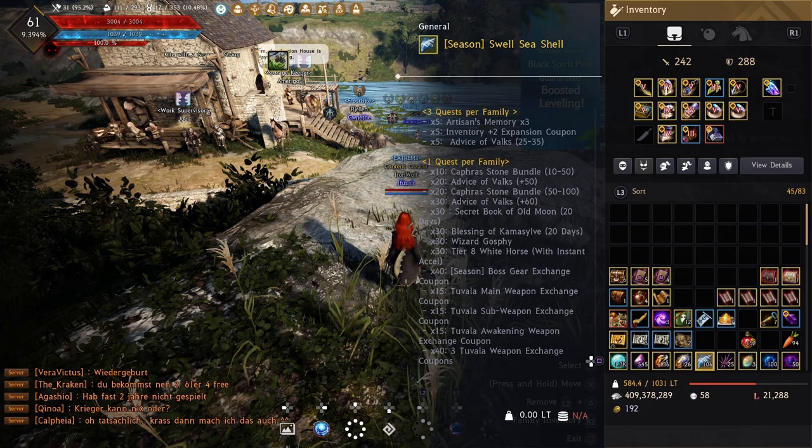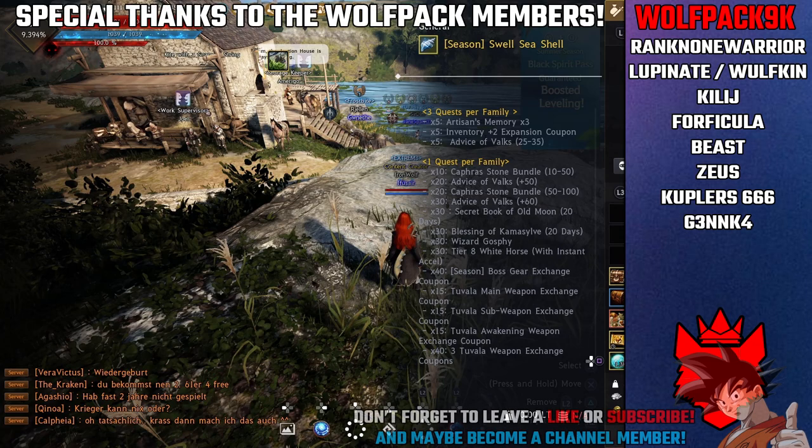My top three picks: a set of three weapon exchange coupons for 40 shells, a boss armor exchange coupon for 40 shells, and the Wizard Gosphy for 30 shells — that's 110 shells. Or if you want free silver and don't want to risk the pet, pick the Kefra bundles for 30 shells instead. I'm not sure if the max shells you can get is 110 or 120, since I haven't finished the level 8 box yet, but with anything left over it doesn't really matter what you pick at that point.